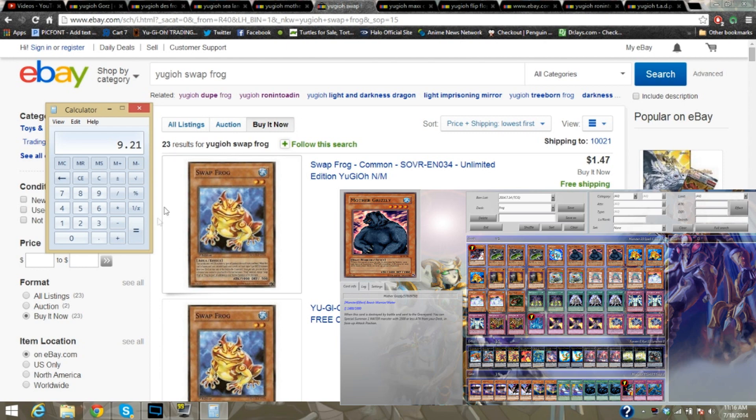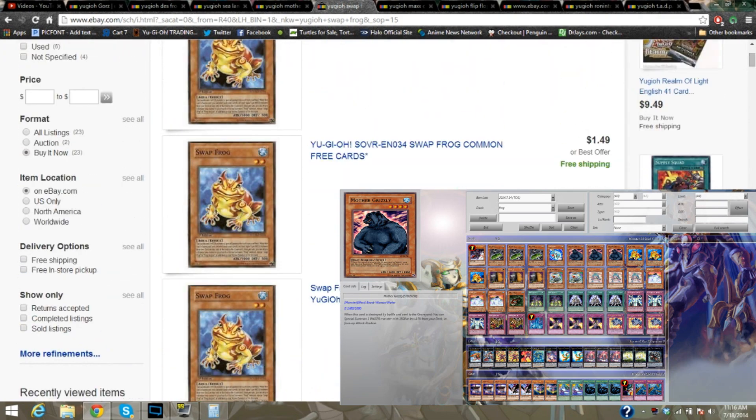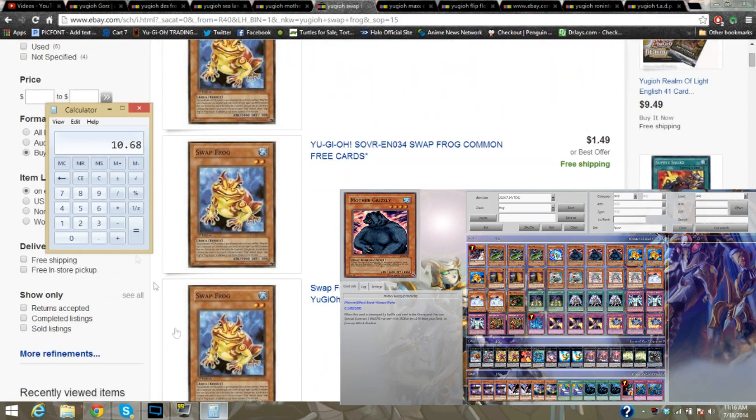We've got to add these Swap Frogs, which are $1.47 for the first one. Since they're only available as singles, you have to bear with me here. $1.49 and $1.59 are basically what we're going to have to take into account. This is all new to me doing this, guys — it's just all new to me. But this way we can pretty much complete the meta circle. I've been really excited to launch this. So we're so far at $13.76.